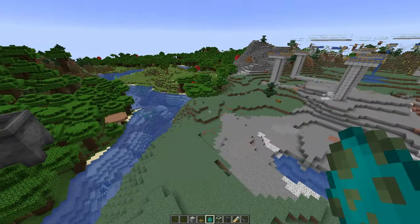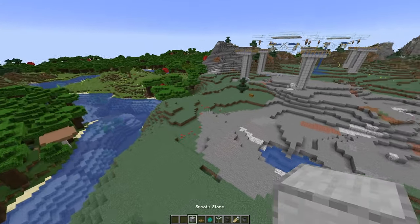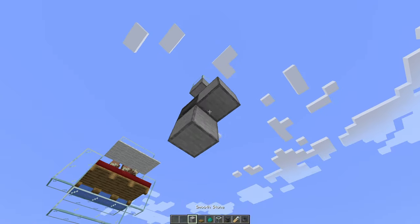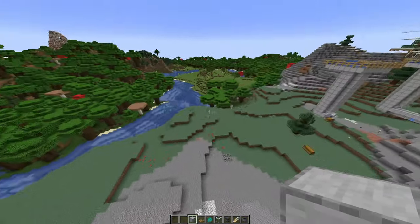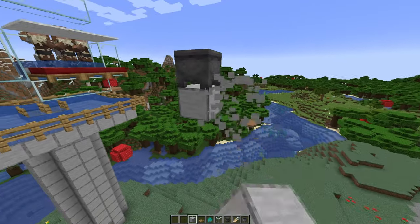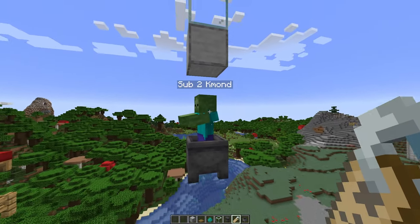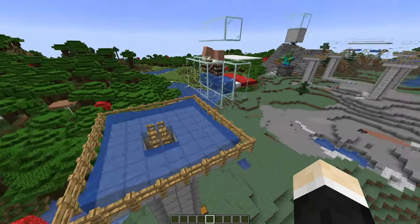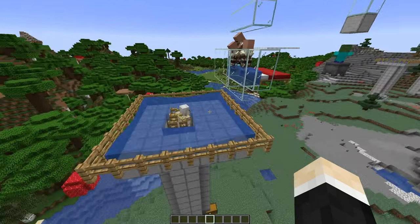In survival, getting the zombie up here is as painful as getting the villagers up here. The easiest way is to get a railway and push the zombie up here. At night, it's also easier to make a staircase all the way down and basically lure the zombie up there while it's trying to kill you. Once you have done that, name tag the zombie so it won't despawn. It won't take a full Minecraft day before the iron golem starts spawning, but once they do, they'll spawn non-stop. And there — the first iron golem!